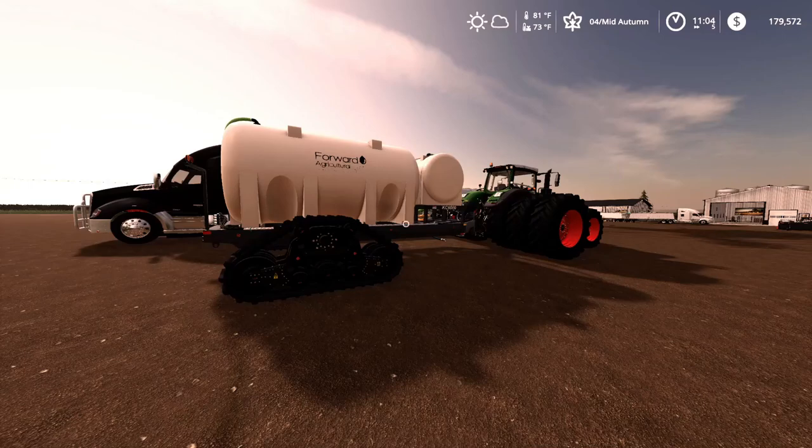Hello everyone, this is Josh from Forward Ag, and here's our video on the KSA 6000. It is a tow-between liquid fertilizer caddy with a capacity of 6,000 US gallons, which rounds out to about 22,700 liters.